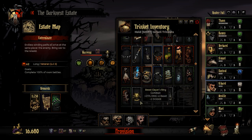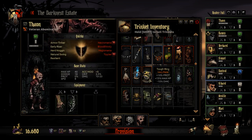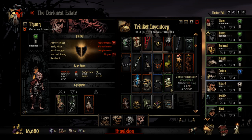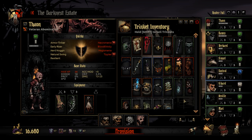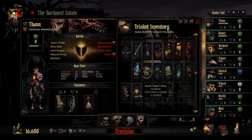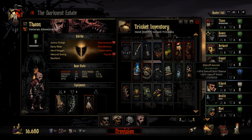Let's equip items. Beast Slayer's Ring was incredibly good last time. This doesn't reduce my speed, but it does increase our stress damage by quite a bit. Eldritch, Beast — I feel like there's just not that many beasts here to make it the best in the world.